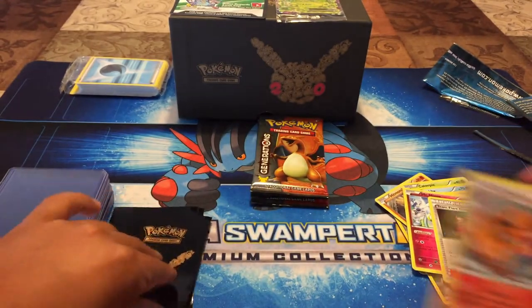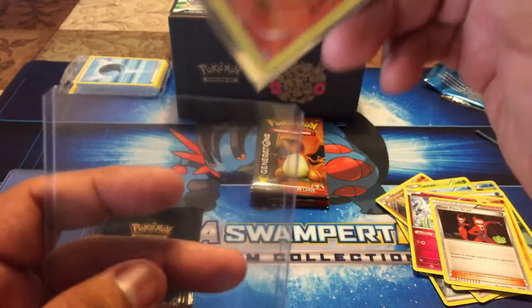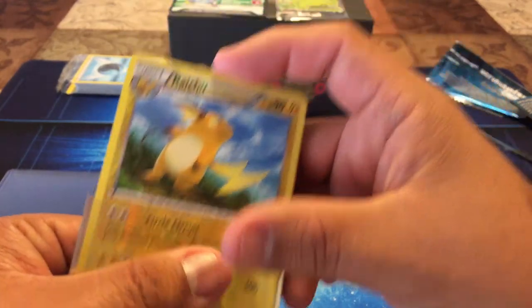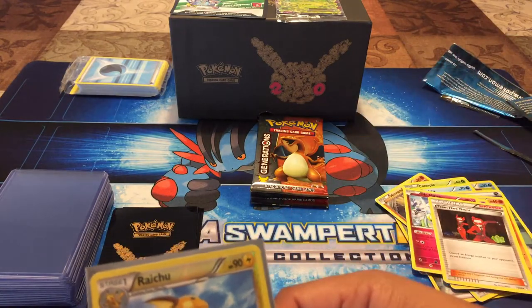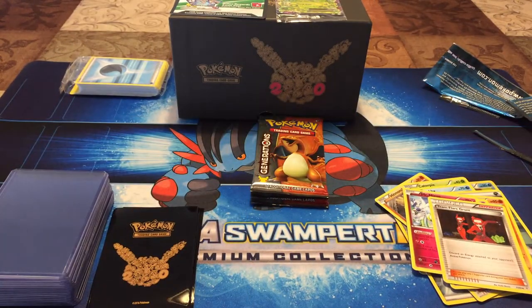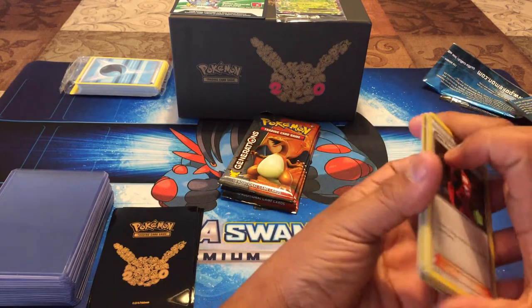Let me go ahead and sleeve this one up — I'll definitely sleeve the Charizard because Charizard is bae to me. There we go — so beautiful. And that Raichu, I really like the art on it, the way he stands and looks off into the distance. Sorry, I was looking at the card and didn't realize I wasn't showing you guys. That was my favorite pack of the box so far — three more packs to go.